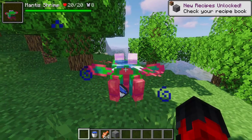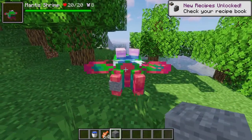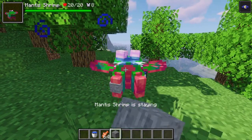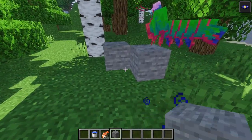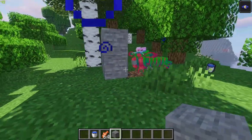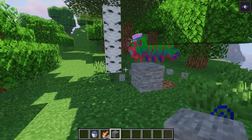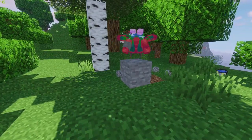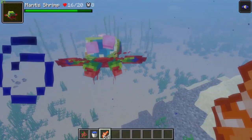Tamed mantis shrimp can be made to follow you, sit, wander, and break blocks. When sneak-interacted with while holding a block, you can give that block to the mantis shrimp. For example, if you give it a stone block, the shrimp will go forward and break blocks of that type, continuing until told otherwise.